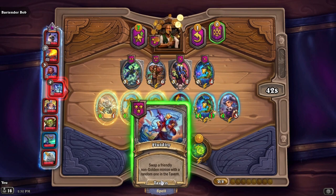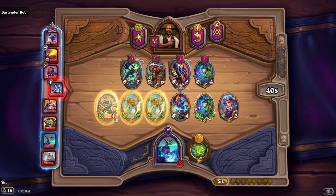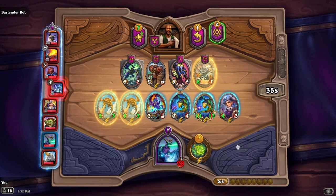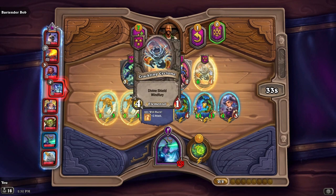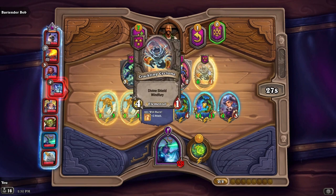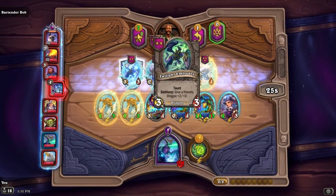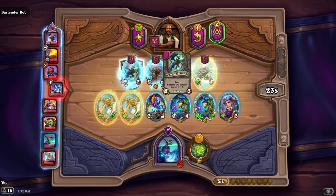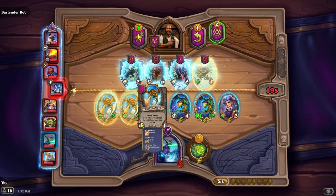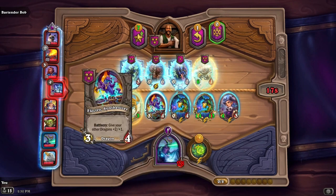Let's try this — we swapped and got a dragon, that worked out nicely. Probably not worth it because the divine shield, windfury, plus three is probably pretty good. Maybe we freeze it and grab these two. We're still only at six — we need one more for our Sand Spewer.